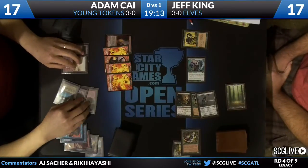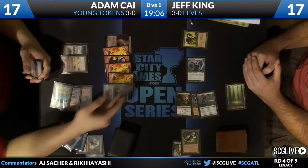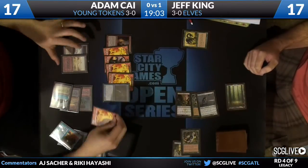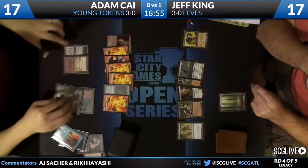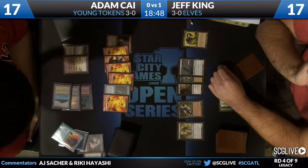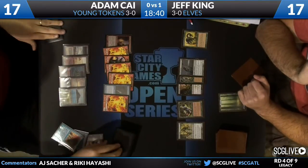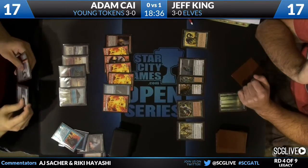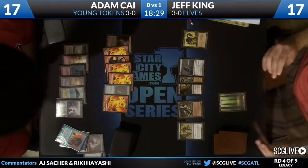The head judge of the Legacy Open today, Francisco from Puerto Rico — this is the second time head judging a Legacy Open. We've got three hundred and thirty-some odd people, possibly the largest non-invitational Legacy Open. And it looks like Adam Kai's Snapcaster bolted the Fauna Shaman — looks like his only card in hand is the Heritage Druid, so he just let it die. Huge mistake from Jeff King there — he actually could have bounced the Fauna Shaman with the Wirewood Symbiote and saved it, just recast it this turn. But instead it hit the graveyard.